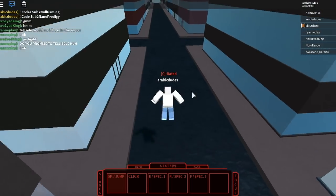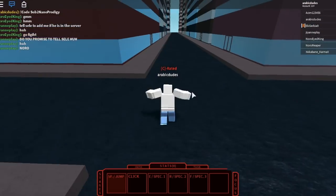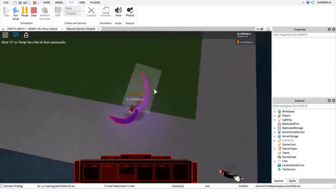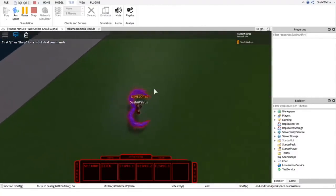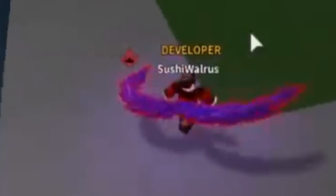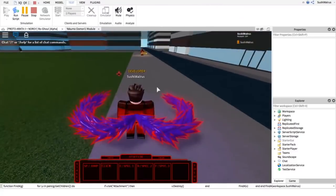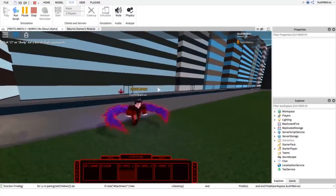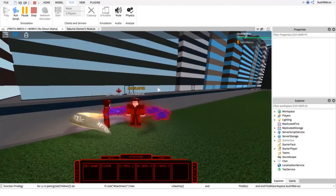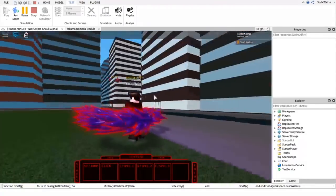The next form is going to be Jason — I'm not sure how to pronounce it. That's gonna be the second form, and this is how it looks. I bet this form is going to be so OP — it looks so good. Sushi said in the stream that this form looks pretty sick and he might even make it OP. So there's a good chance this form is gonna be pretty OP.